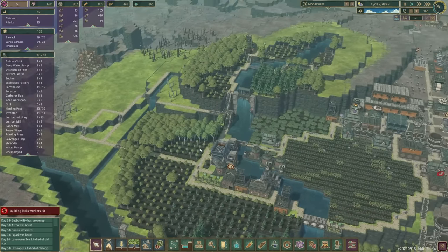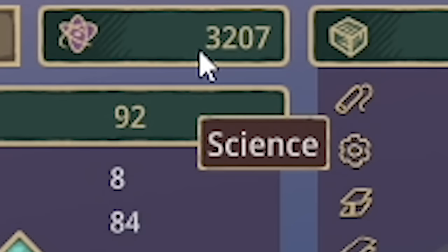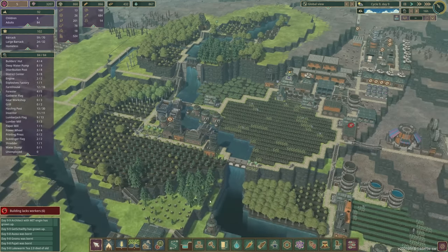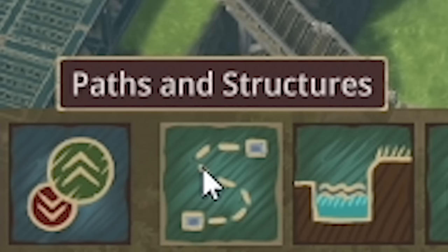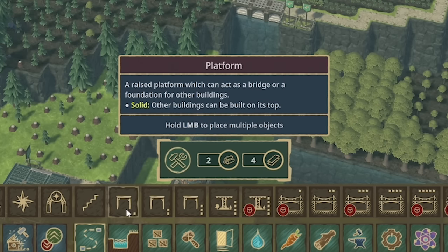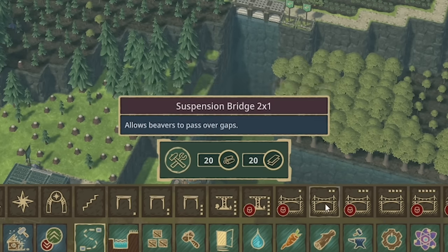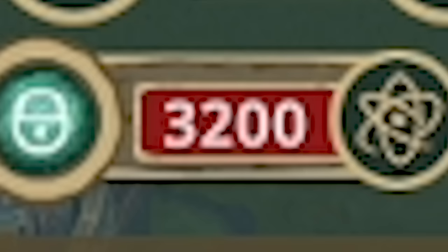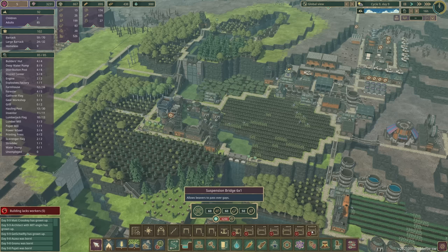Meanwhile, while that's all being built, we are very close — I think we've actually done it. We've got 3,207 science. This has been my aim for quite a long time: to build a super bridge. So if we head down into paths and structures, we have a range of things we can build. We want the six-by-one suspension bridge — it's the most expensive bridge you can research and it's going to allow us to span a huge area. Let's unlock that.